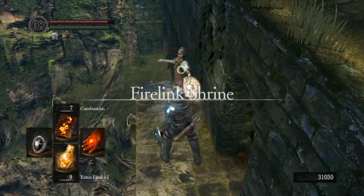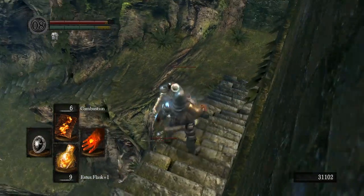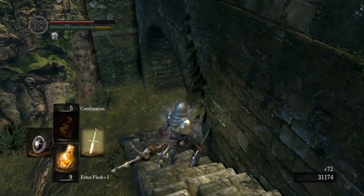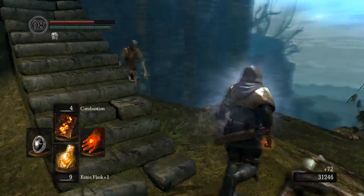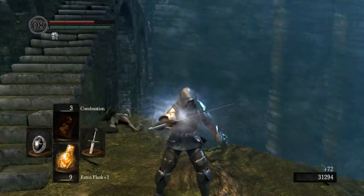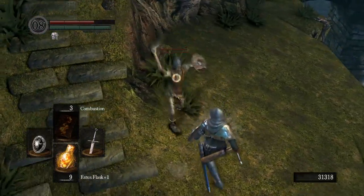One thing I want to briefly say about Combustion is that it's useful in narrow areas like this where your swings would hit a wall. Another thing — it bears some similarities to Kyo's fire from King of Fighters, and that is no coincidence. Pretty interesting little inspiration there.